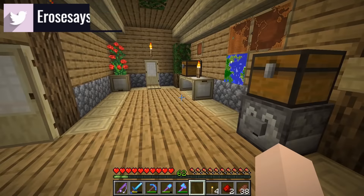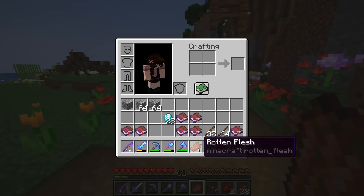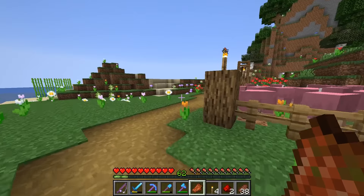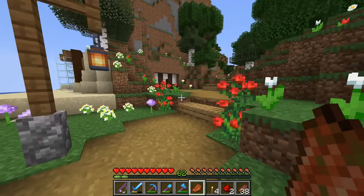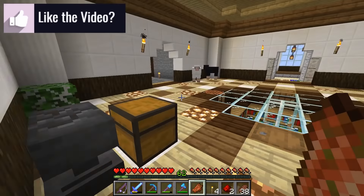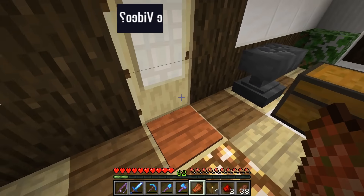Let's go ahead and work on enchanting some of our armor first, since I do have 62 levels from my AFK fish farm. We do have enough to start working on making our armor. I do have a bunch of enchanted books too that we can use, so we'll have to see what we want to do. Come on Grayson! Oh you're so cute! I love that new kitty color.